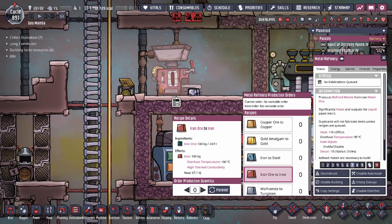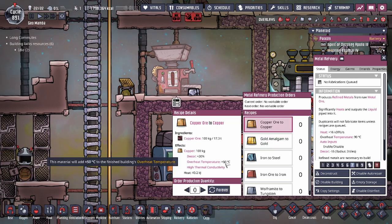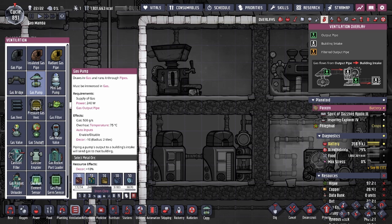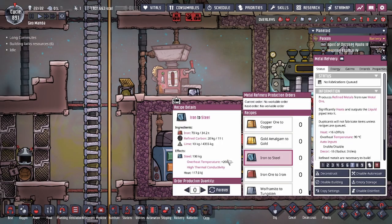Something worth noting: refined iron actually has an overheat temperature over 50 degrees higher than normal. That used to be a property unique to gold and gold amalgam in the vanilla game, but now they've made it so that refined gold, refined iron, and refined copper all have that higher overheat temperature. So you don't have to specifically hunt out gold amalgam anymore if you want buildings with a higher overheat temperature. The ore versions have not been changed — only gold amalgam ore still has that property — but the refined variants of those three metals increase overheat temperature by 50°C.